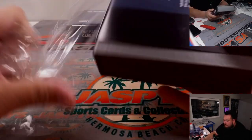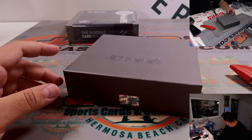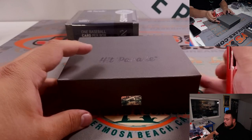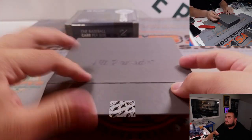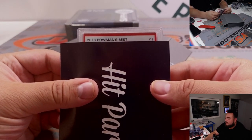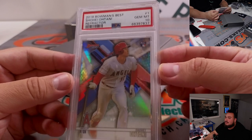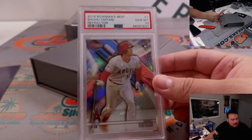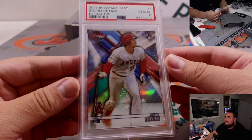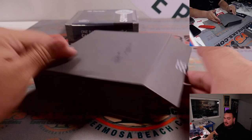Last two, here we go. Okay, this time we got a graded card — 2018 Bowman's Best, Shohei Ohtani. Very nice. I know they played yesterday — Ohtani pitched yesterday. There you go, PSA 10, nice rookie refractor. Nothing wrong with getting Ohtani — Chris with the Angels.